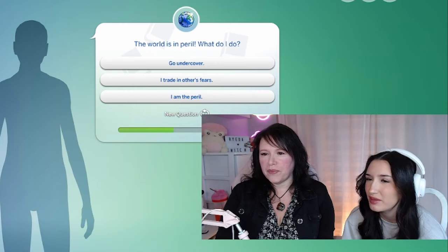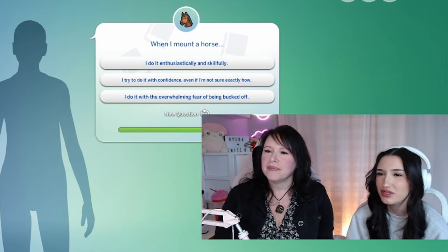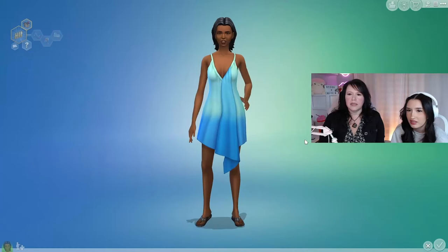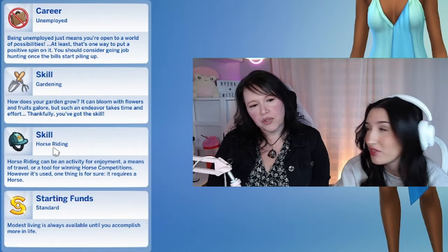The world is in peril — what do I do? Go undercover. I trade in others' fears. I am the peril. New question? There's a horse question — it's because there's a horse pack. It says that you're unemployed. I'm a gardener. Your skill is gardening, and you also have the horse riding skill.